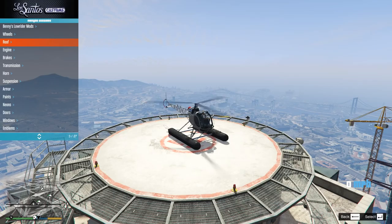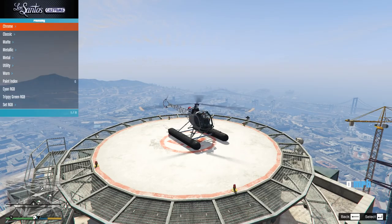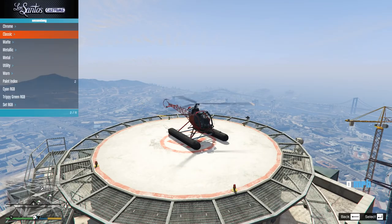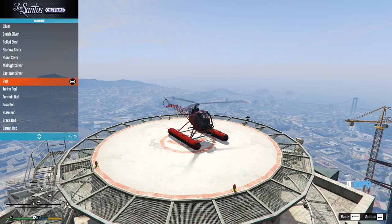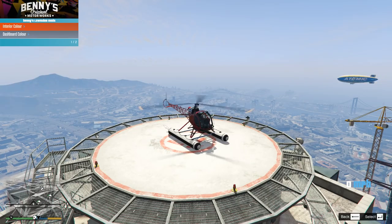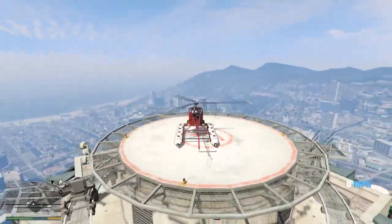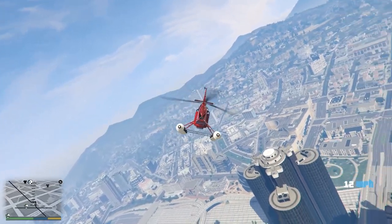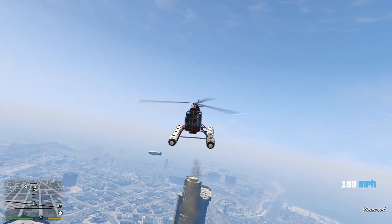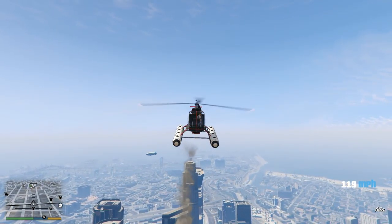All standard upgrades like engine and armour are available, but annoyingly, countermeasures are not an option for this helicopter. So if someone fires a homing missile at you, you'll be completely unprotected. As for weapons, the homing missiles are definitely the option to select — as you can see in the gameplay, you can fire missile after missile with very little delay and you have an unlimited amount. With most recently added helicopters this is a standard feature, but it's notably better than the Buzzard, which we'll compare in more detail shortly.